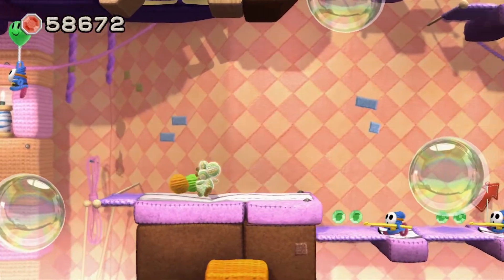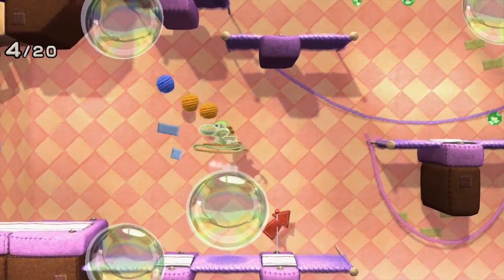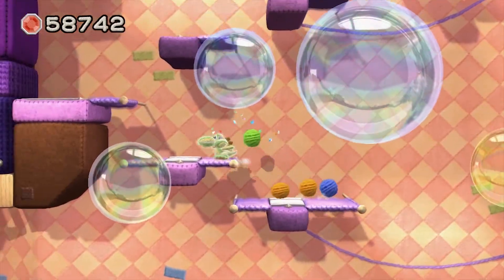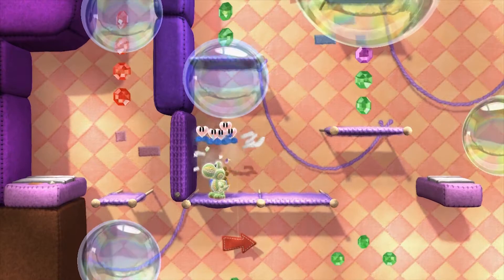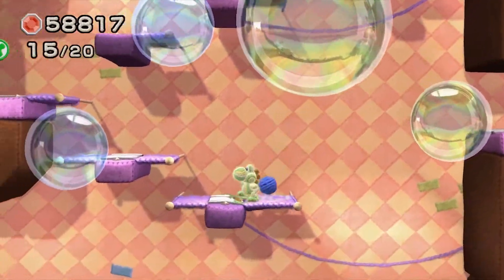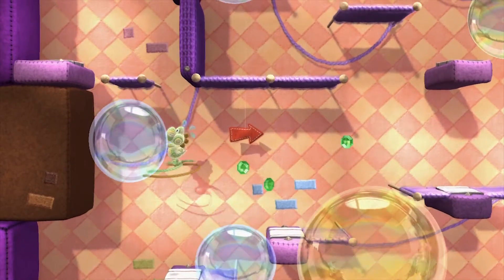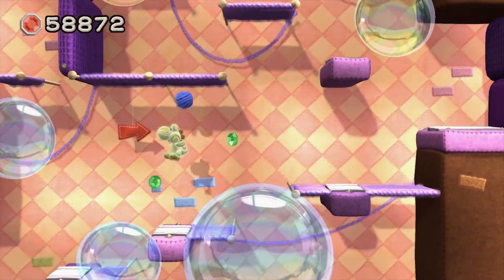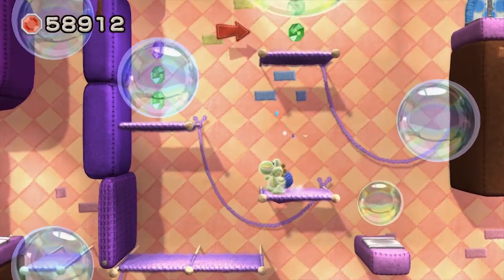Whenever you see a pipe, try and go through it, because there's a very high chance it will lead you to a happy flower or another collectible. I love seeing pipes in this game - it's basically a guaranteed collectible almost every time. The stages are generous with health as well, which I appreciate. Don't be ashamed if you die in this game - because of the way the game's laid out, dying just isn't that big a deal, it's more of a nuisance.